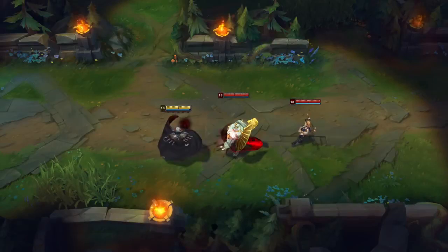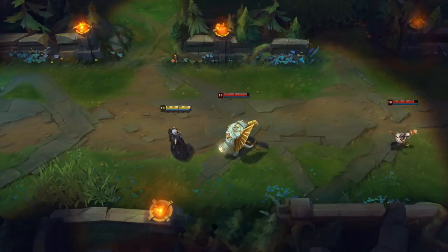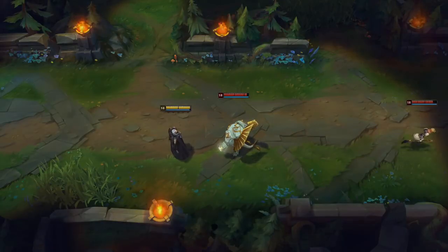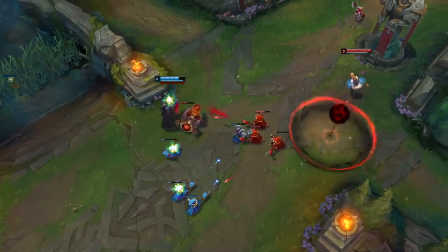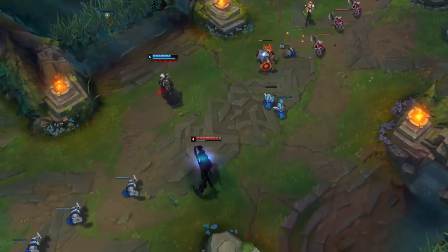His E works in a very similar fashion to Lissandra's E, in that you throw a claw in a straight line, except it now comes back to you and explodes on the first thing it hits on the way, rooting everything and damaging them. So imagine combining Lissandra's W and her E, and you've pretty much spot-on got this spell. I know I compare them to other spells a lot, but I feel like that's the best way to get a grasp and understand what it actually does.